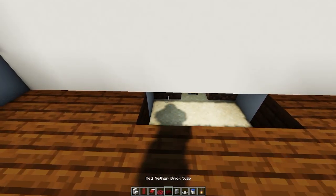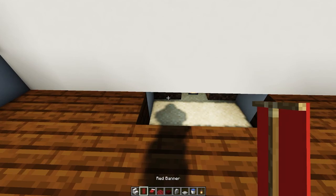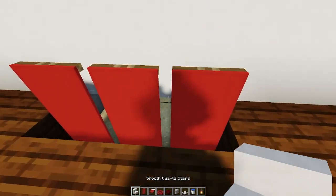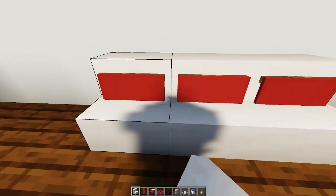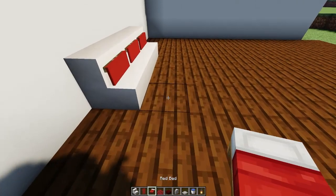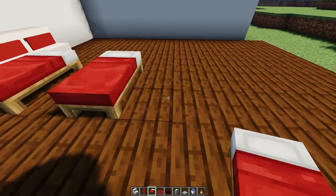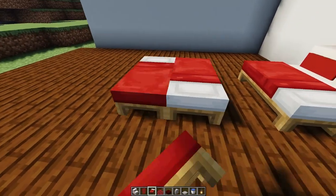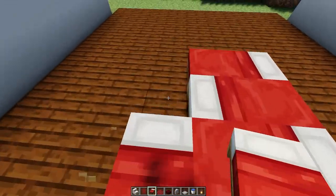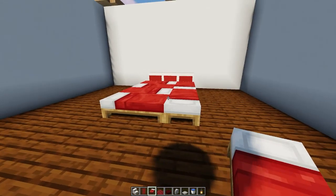We're gonna place a lantern one block away from where we're gonna be placing these banners, place them like that, and then put the smooth quartz slabs right there. Now we're gonna be taking red beds — go to the side like this and place two beds exactly where I place them, then turn around and place the same beds where those beds aren't.